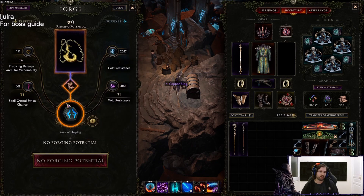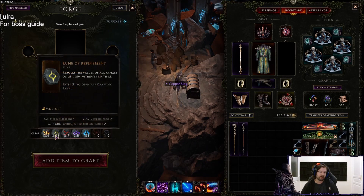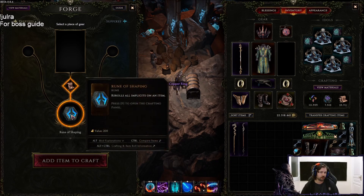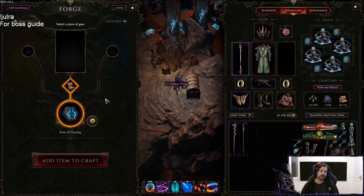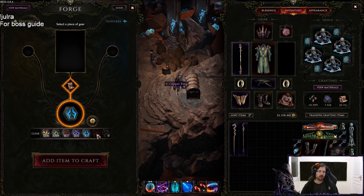Then you have Rune of Shaping. Rune of Shaping reforges the implicits of items. Just like Rune of Refinement, right now it has a really high potential cost, so I would advise you not to use it unless completely necessary. Hopefully they fix this — we used to be able to shape like 10 to 20 times. Hopefully they make it cost only one or two potential.